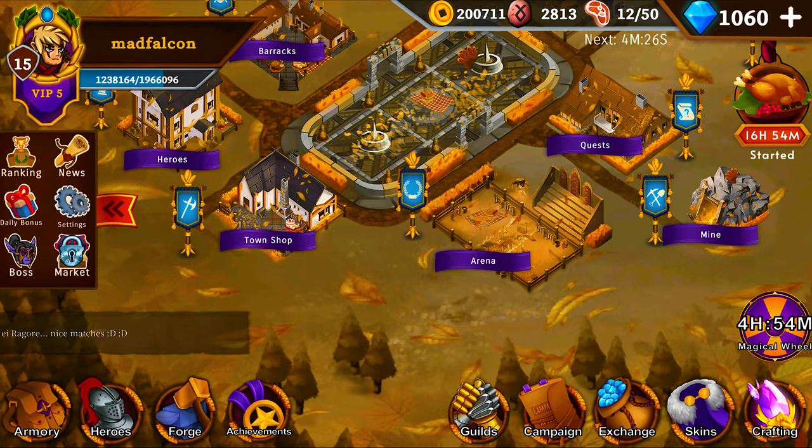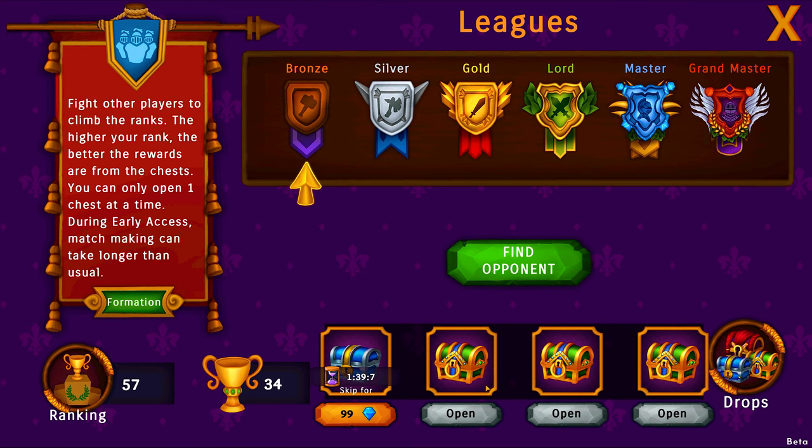The arena is another place where you can get NFTs, although to be honest I didn't get any here. When you open a chest you might get the chance for an NFT to drop. You can see here what you might get.